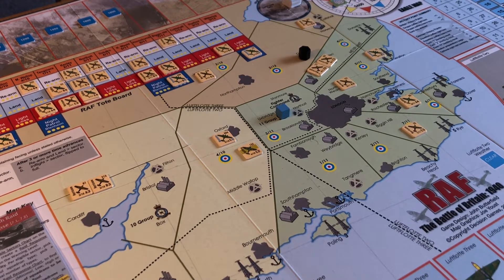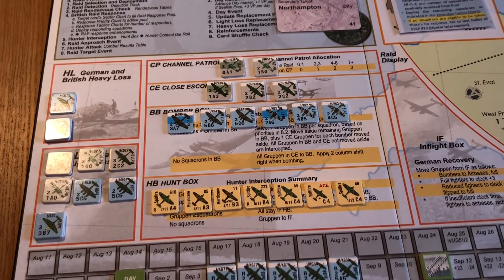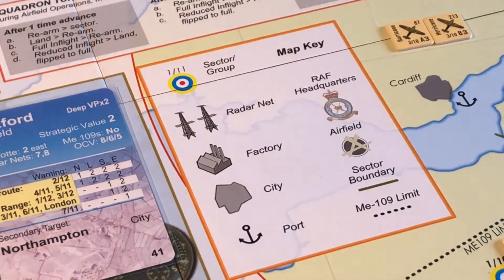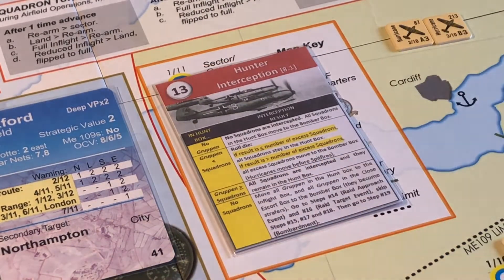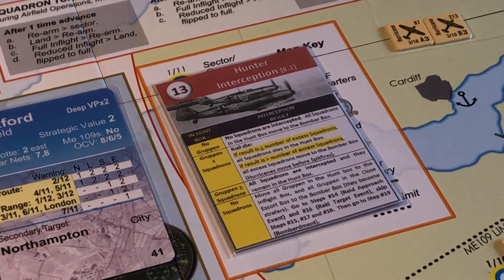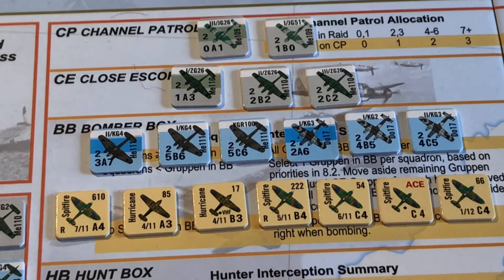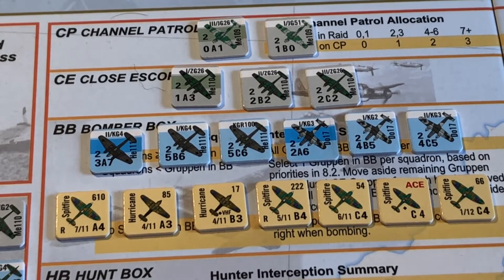There's the grim result — they're just going to jump up into the bomber box shortly. Hunter interception: no squadrons. There's no group in the hunt box — no squadrons are intercepted. All squadrons in the hunt box move to the bomber box. Right, so I'll do that. They're all moved up into the bomber box.